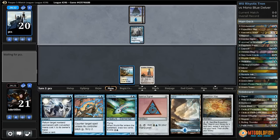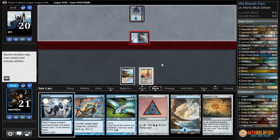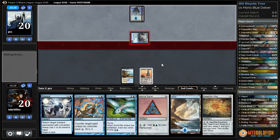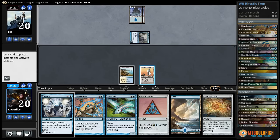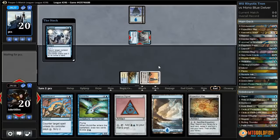Delver did not flip, so we're going to go ahead and take the damage. We'll not Condescend, we'll not Repeal it yet — we can Condescend if they cast a two-drop here. But they're not going to do that, so we're going to Repeal. We'll see if they try to counter this.